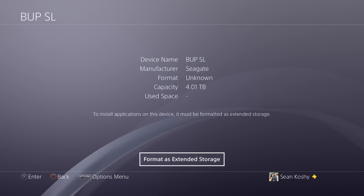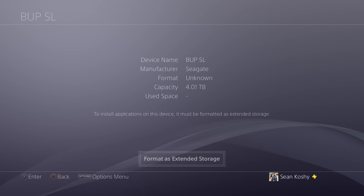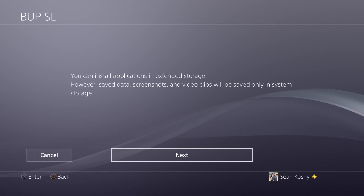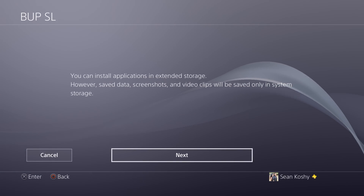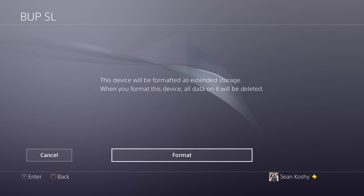Go ahead and click your device and you'll see the device specifications and information. Then go ahead and click on 'Format as Extended Storage' — it'll basically walk you through the process, noting that you can install applications on it but no save data. When you format it, all the data will be deleted, so if you use a USB device that has data on it, be wary.